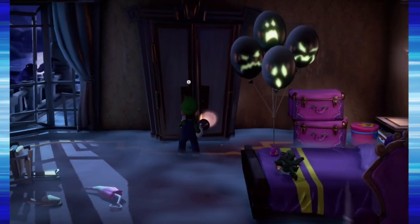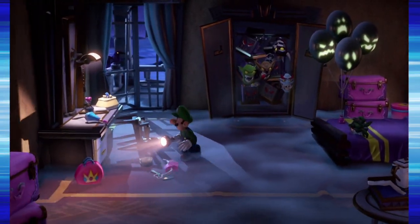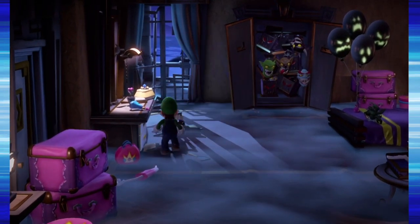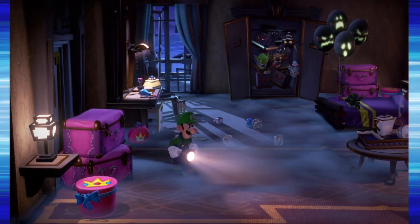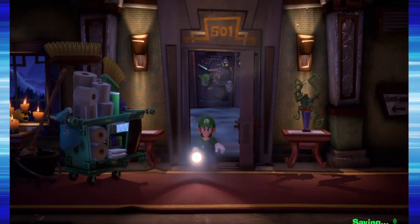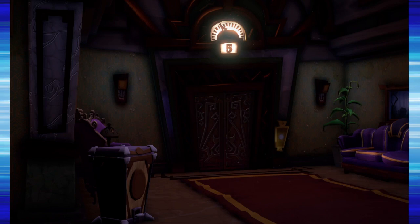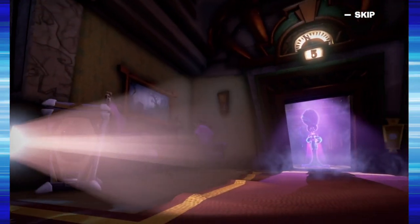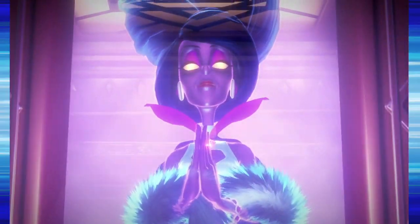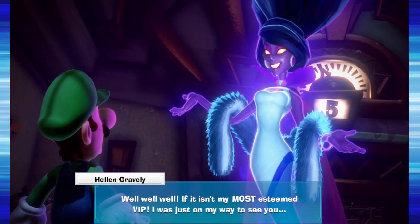Luigi's going to get a heart attack! Oh, that's a broken umbrella — she tried to fight off her attacker! I can just say how brave he is — even though he's been scared of everything, he still opens every single drawer. Mario's always seen as the hero, but it's actually Luigi. Hello Polterpup! Wait — she's the villain. Well well well, if it isn't my most esteemed VIP. Is your room living up to your expectations?